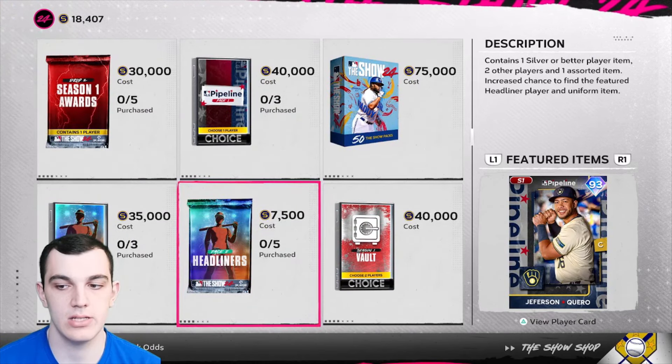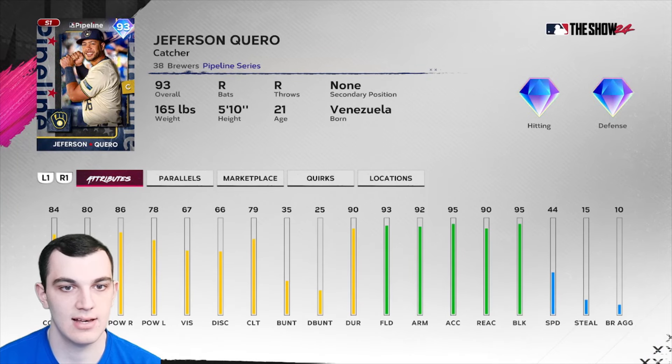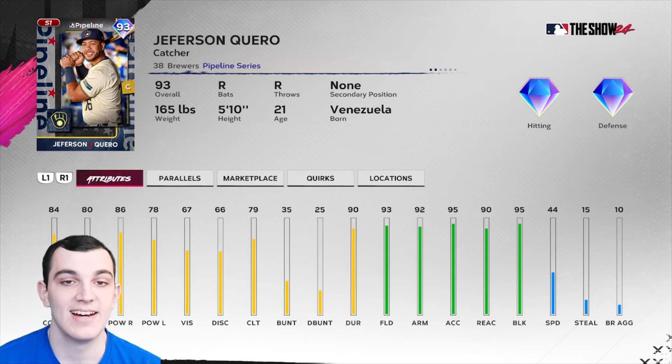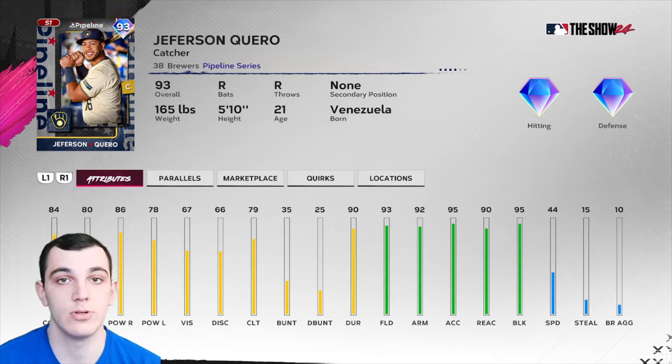We have a new headliner and it is Jefferson Piero — I think that's how you say it; apologies if I pronounce it poorly. He's a catcher from the Milwaukee Brewers. He's got 84/80 contact, 86/78 power, with 79 clutch, so overall a pretty solid hitter. He has 44 speed, making him eligible for the Nolan Arenado boost.